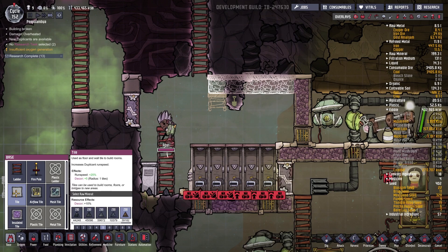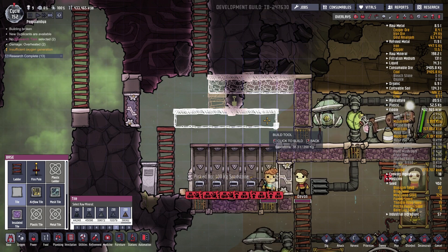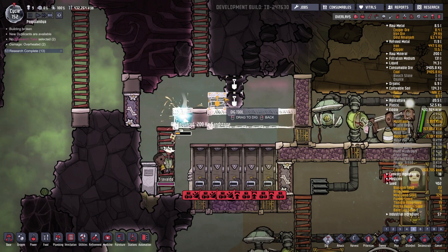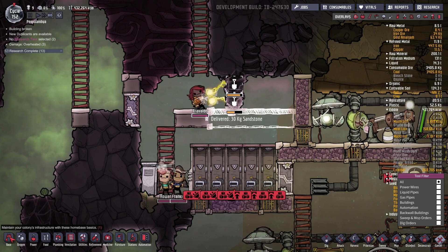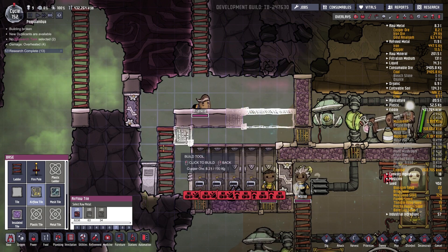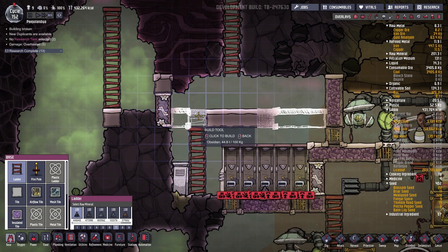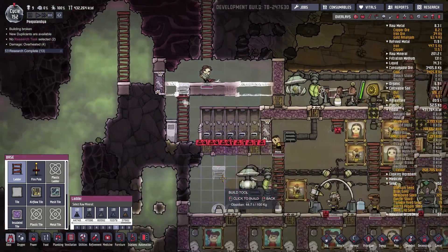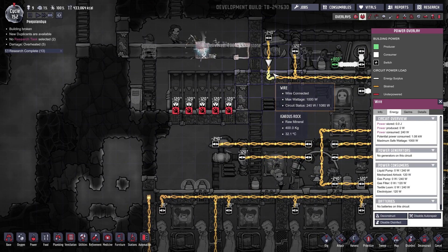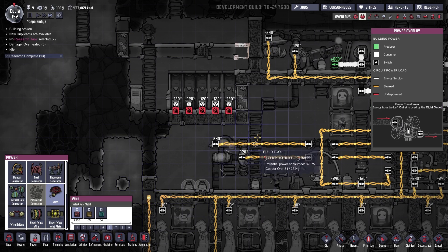Now let's go for normal tiles on priority seven, go up like so. Let's cancel this and dig this out, cancel this as well. Also let's go over here with an airflow tile on priority seven, with a normal tile priority seven over here, and a ladder on priority seven. You're gonna need some power — 120 watts. So how much is that? 1.08 plus 820, so that's 940. Let's connect you up on priority six.